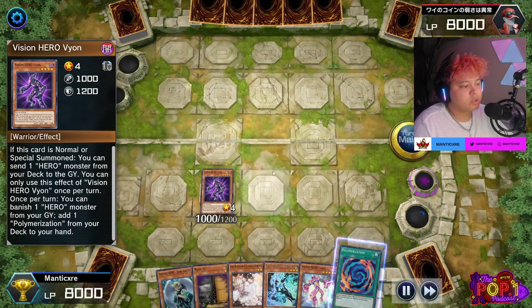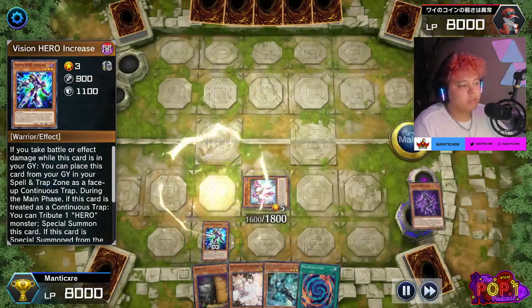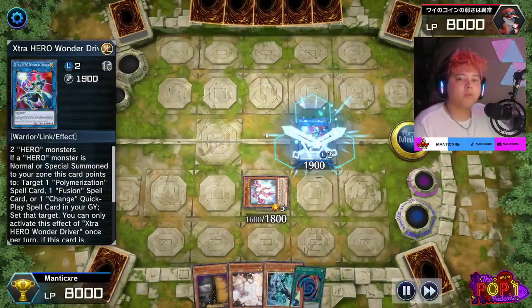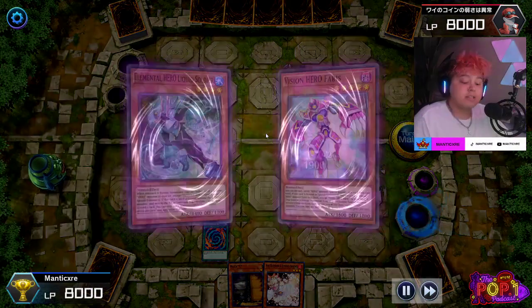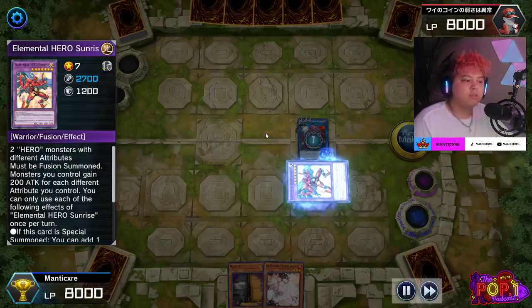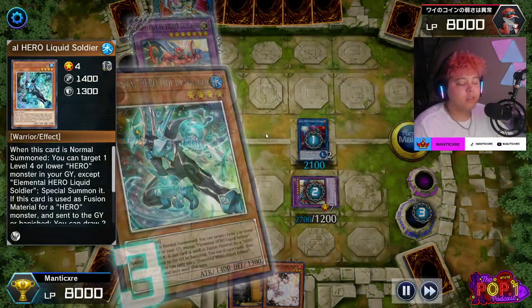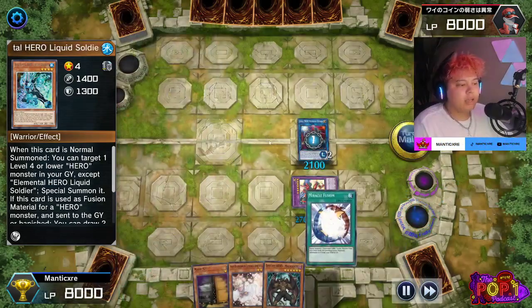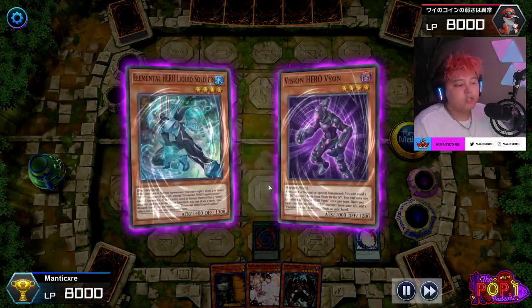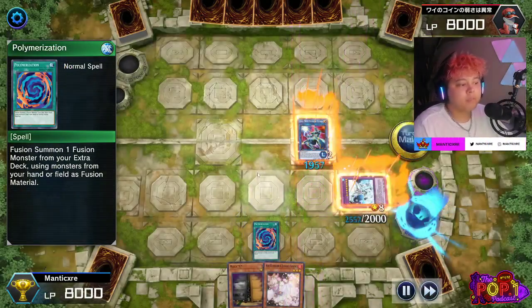For duel two — we normal summon Vyon, send Shadow Mist immediately to get Liquid Soldier. We don't have Stratos so we can't special summon right away. We get Faris, resolve to get Increase on the field, then send Vyon. I want everything in defense position, hence getting rid of Vyon first to prepare for the Dark Angel play. That said, you do want to make sure you're doing things properly — don't put things in defense position if you can't fulfill the line of play due to a hand trap or missing resources.